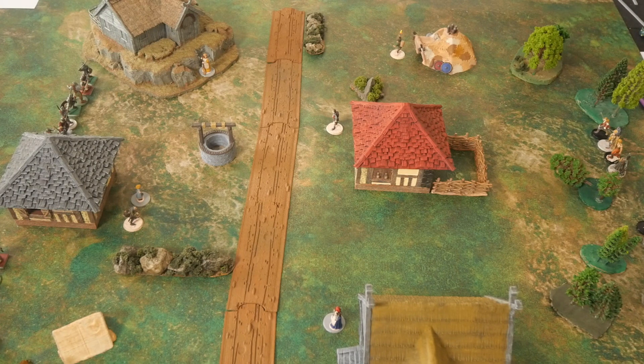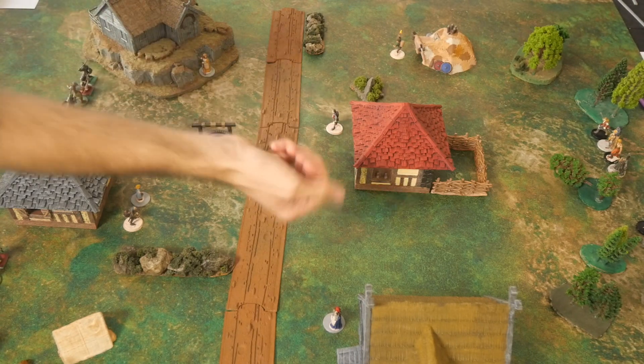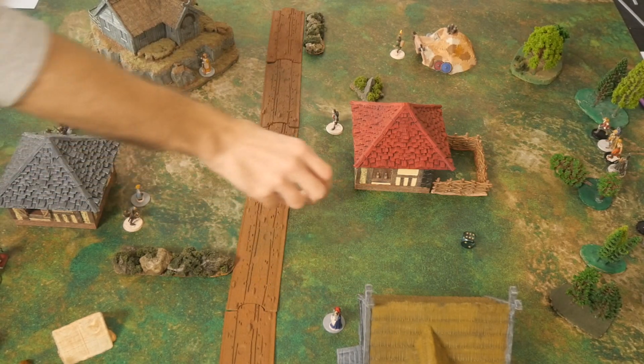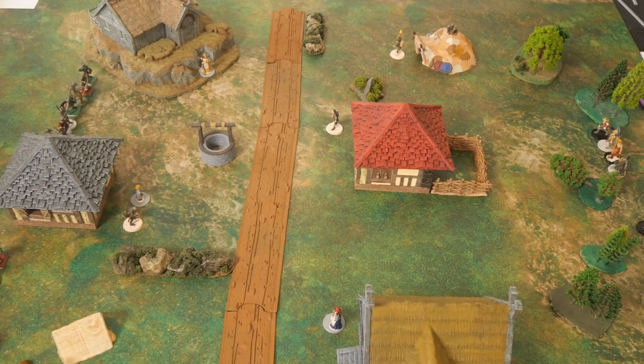We start our first turn of initiative. We roll off — I got a 1 and she got a 6, so Conan will go first.